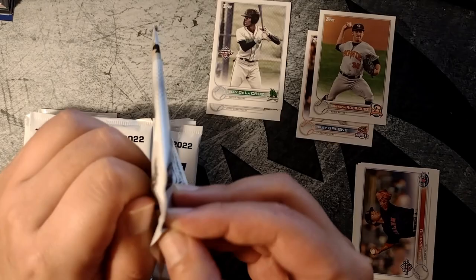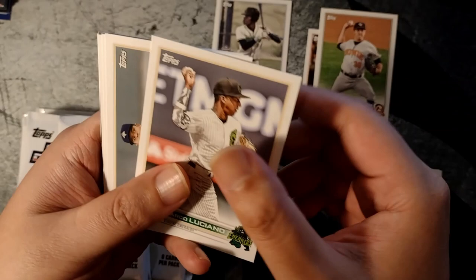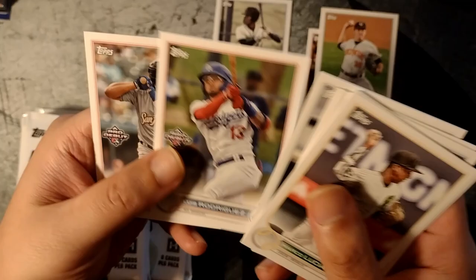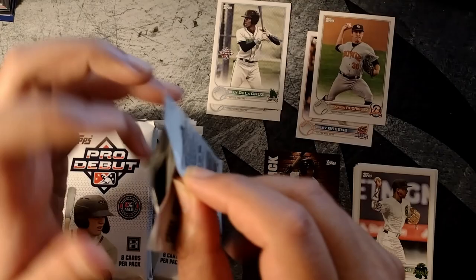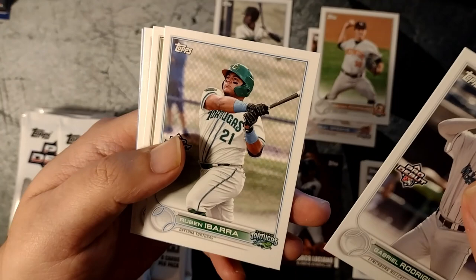Let's keep going — lots of packs here. Should get a couple parallels, a couple color parallels. That looks like an insert. Luciano Pena, Eduardo Nolan Jones, Lisa Rodriguez, Iggy Rosario — nobody I recognize, but you're not going to recognize very many names when you open up unless you do your homework. You're not going to recognize too many names out of Bowman, Bowman Draft, Bowman Chrome, Pro Debut, Heritage Minors — unless you do your homework ahead of time. I know the prospects pretty well, just not all of them.